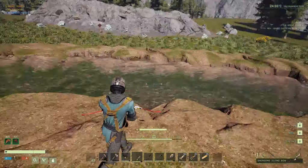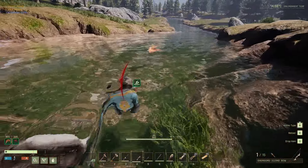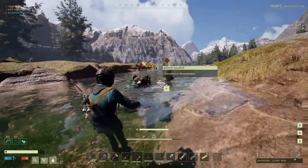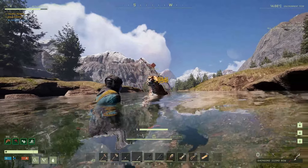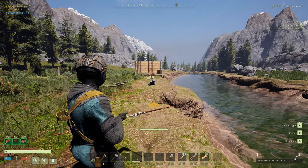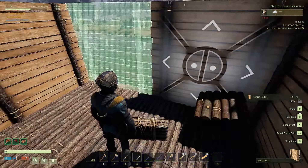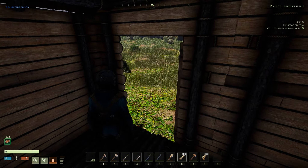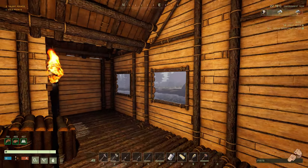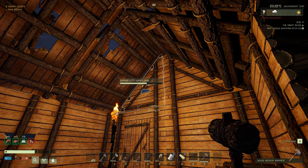In my first bear encounter I tried the old method — what we call the river run. It didn't quite work out 100% but it still works: you can swim at the same rate as a bear, which gives you the opportunity to shoot that big furry creature in the face. You will spend a lot of time using your bow in Icarus. I started my building on a wood base and it was looking pretty good, but you have to prepare yourself for when storms come in.